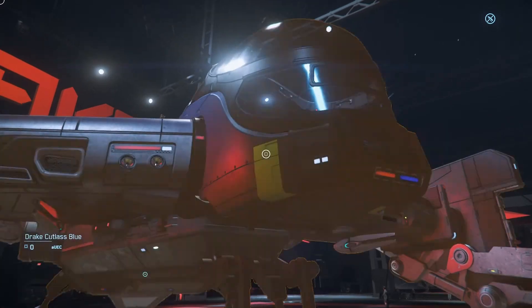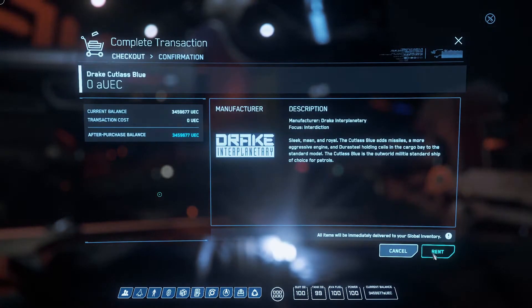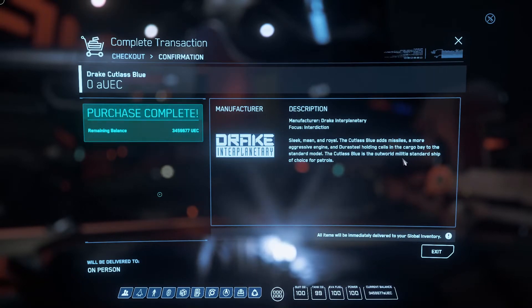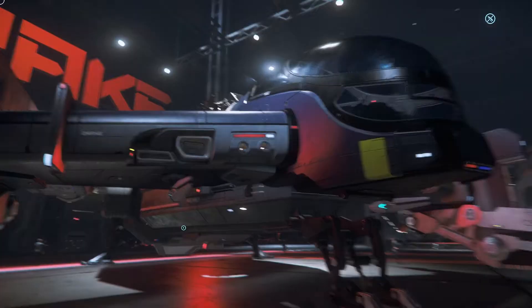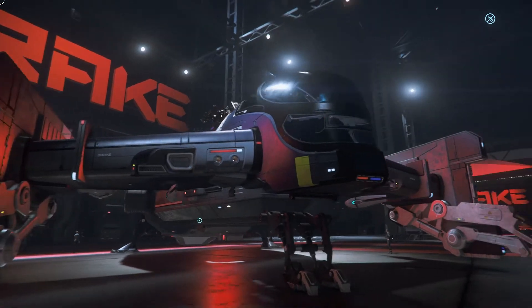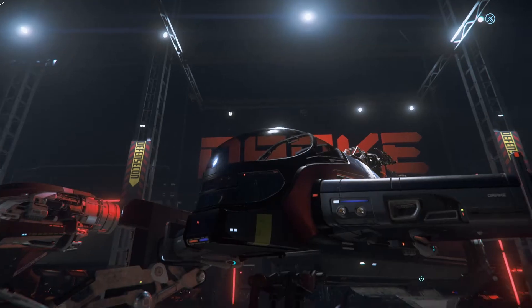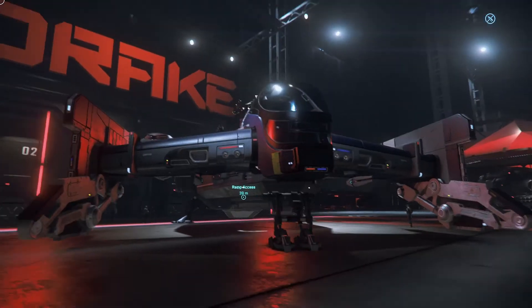And the Cutlass Blue, which is the police variant. It adds missiles, a more aggressive engine, and Durasteel hold cells in the cargo bay. The standard model Cutlass Blue is the Outworlds militia's standard ship of choice for patrols. It's got holding cells in the back, better armor, and this windscreen — I love that windscreen, I wish it was on all the Cutlasses.